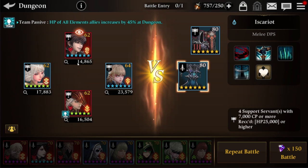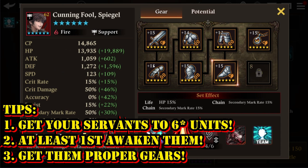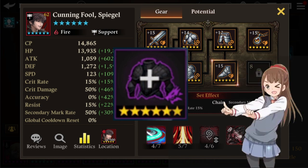First, you need to upgrade your servants to at least 6 star. Second, please try to awaken them by at least first awakening — that will really help. Next, gear them up with decent gear; 5-star or 6-star gears work, but 6-star is obviously better. This game is really generous in providing epic gear select tickets through shops and events, so utilize that generosity.